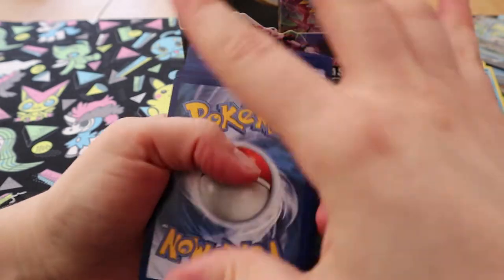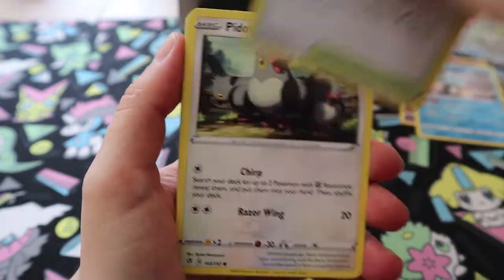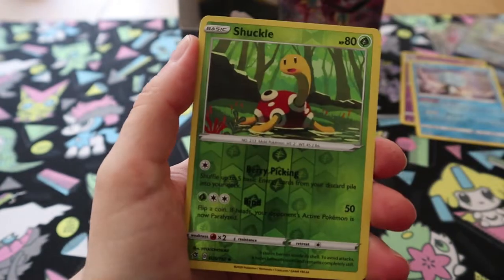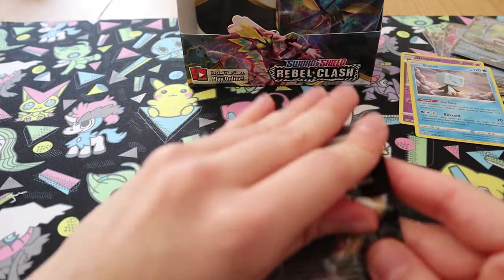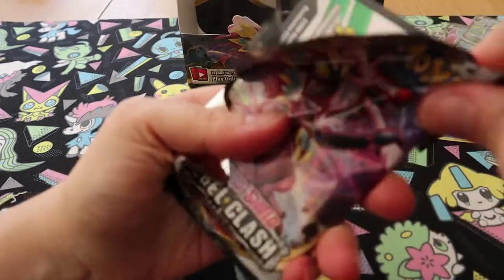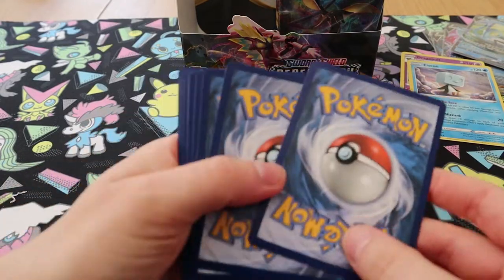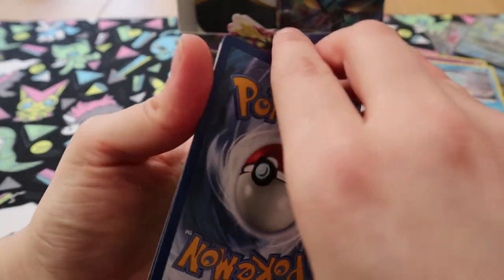Heracross, Capacious Bucket, Turffield Stadium, Pidove, Heliolisk, Voltorb, Sandygast, Vulpix, Shuckle, and Snorlax. That's the first half of the box done — we've had four Vs and two Hollows. Joe had like eight by this point. Seriously, go watch Joe's video — you won't regret it.